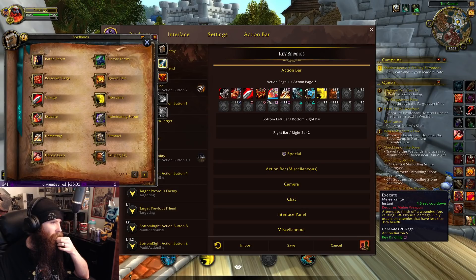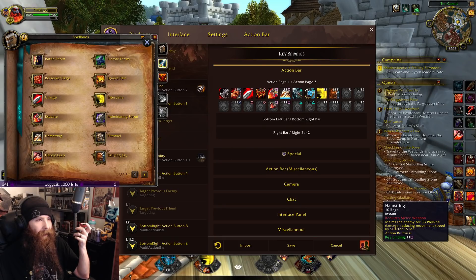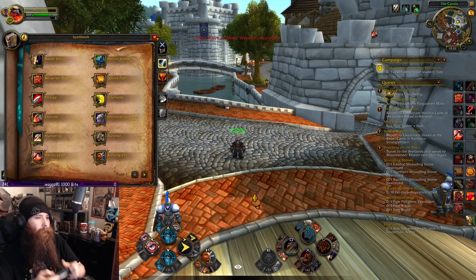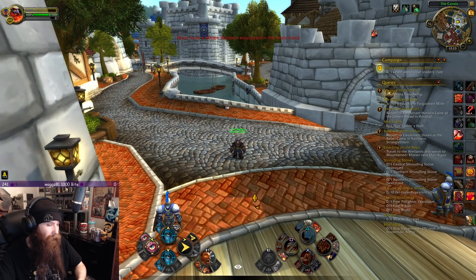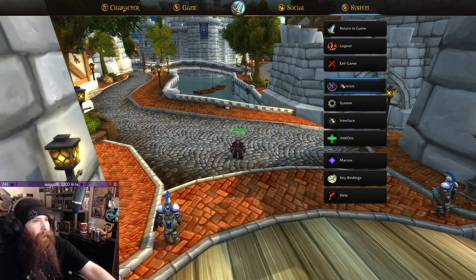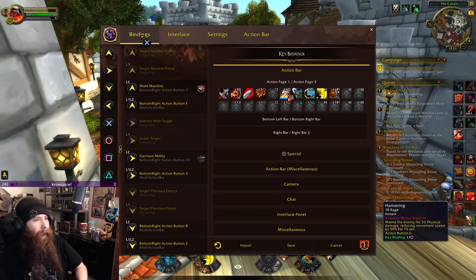As you're going through this and trying to figure out how you want to do it — that's supposed to be Bloodthirst, that's supposed to be Raging Blow, that's supposed to be Execute, and this is supposed to be Rampage. This is all set up oddly for me right now. I'm going to go to my controls, go back to that binding, and look at it — I want my Execute there, my Bloodthirst here.